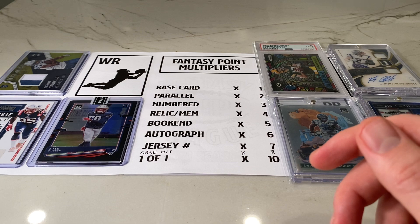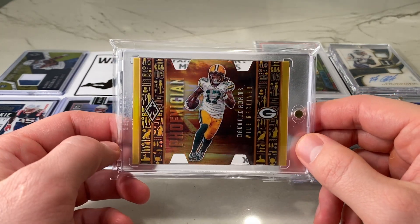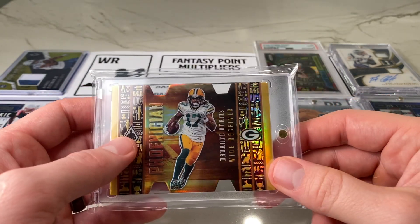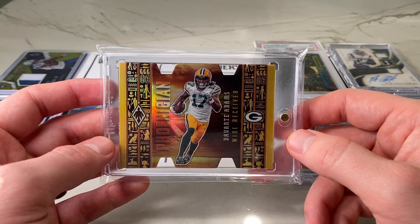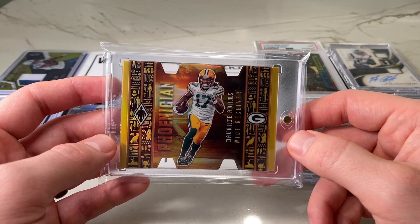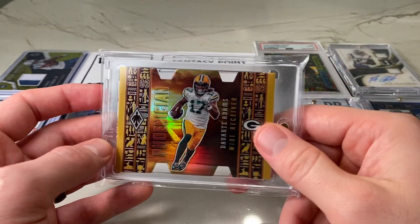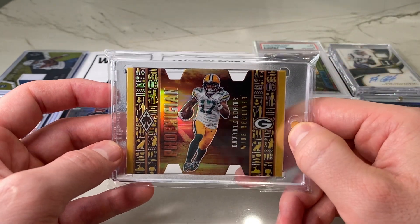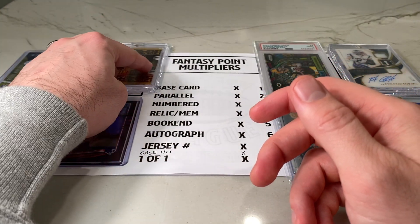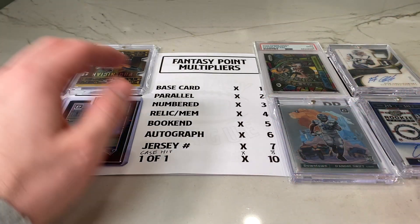For the final card, another case hit from 2020 Phoenix — the Phoenician set, which is probably one of my favorite insert sets. Davante Adams is an easy pairing here with Rodgers, maybe a little bit of a risky stack. He was my best option in terms of receiver. I could have gone with a different quarterback — I have a couple of other case hit quarterbacks — but I think this is a good stack against Minnesota; they've shown a bit of weakness in the secondary. Pretty happy with that lineup.